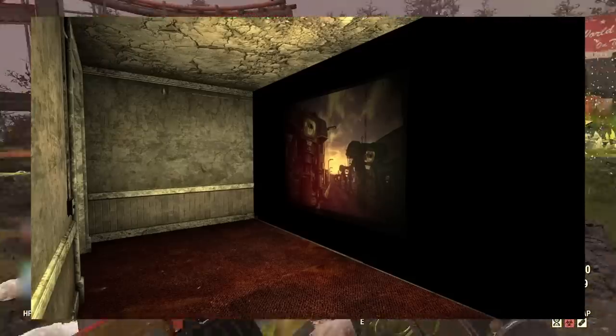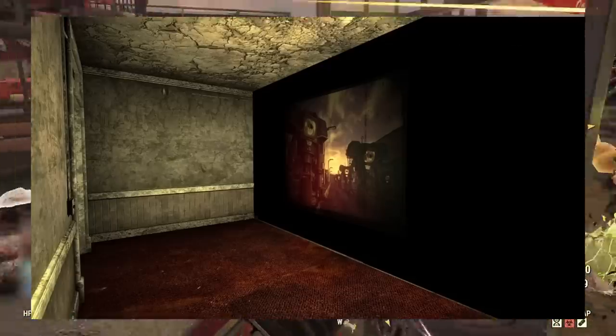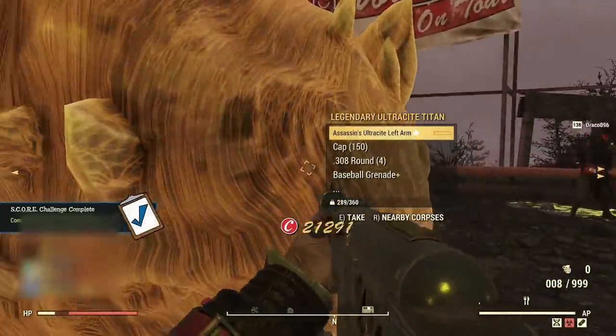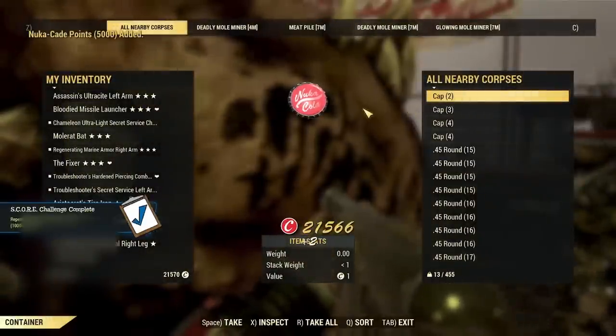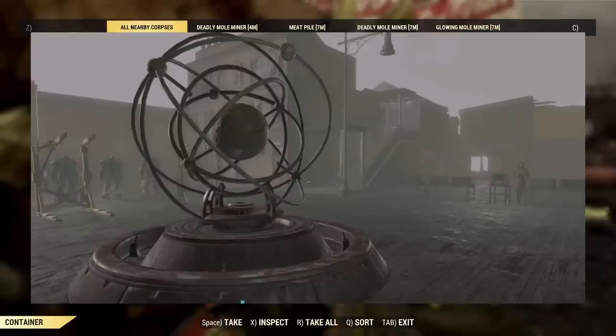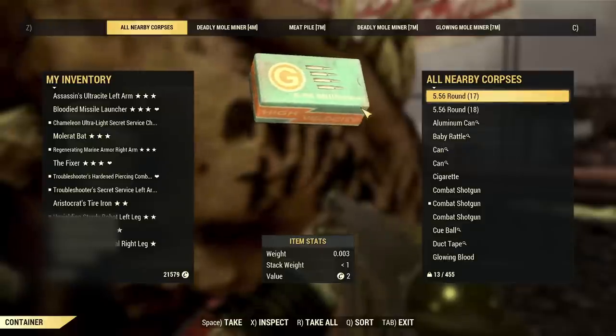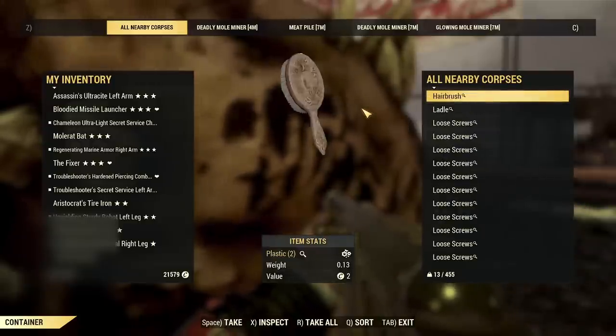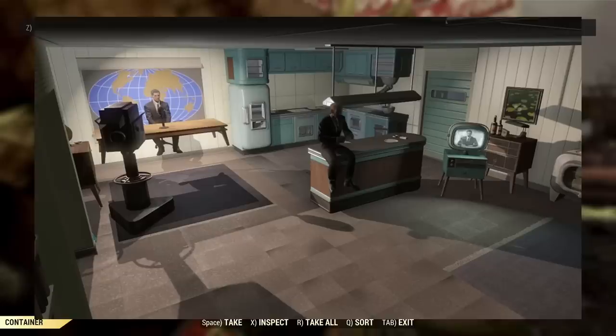Maybe one of the creepiest things in Fallout New Vegas is VDOONOTDELETE — it's just a set of dark metal rooms where the sound of something knocking on metal can be heard. Endgame is the room that the player character is teleported to at the end of the game; teleporting there will cause your game to end. Fallout 4 has the fewest available test cells, but they're also the most interesting. QA Smoke features every crafting station, loads of power armor, and containers with nearly every item in the game, including quest items. The last one is Pre-War TV Studio — nearly identical to the sole survivor's pre-war home, with the newscaster sitting in the kitchen.